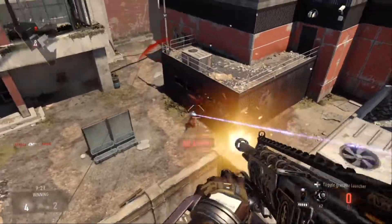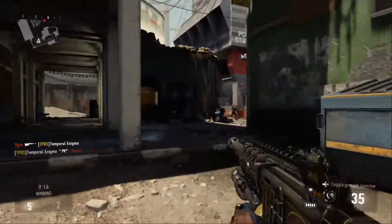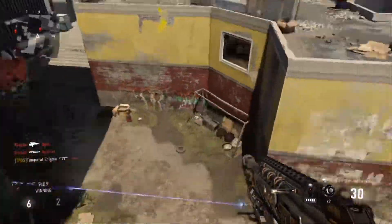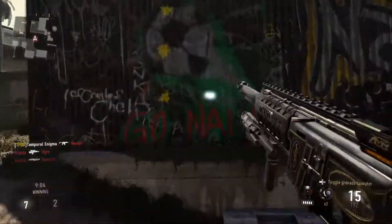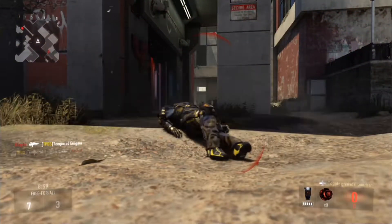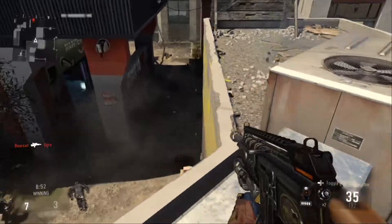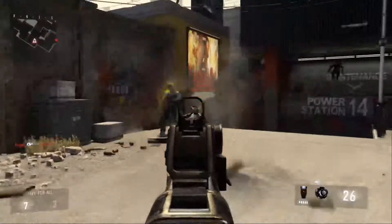The number one thing I would suggest is don't forget you have a grenade launcher, because the grenade launcher is so useful. The AMR-9 has the advantage of having an under-slung rail, so you can put things like grenade launchers, grips, and special attachments on the bottom that you can't with other machine guns. It comes pretty quick with a grenade launcher and you really can't forget you have it — it's very useful.